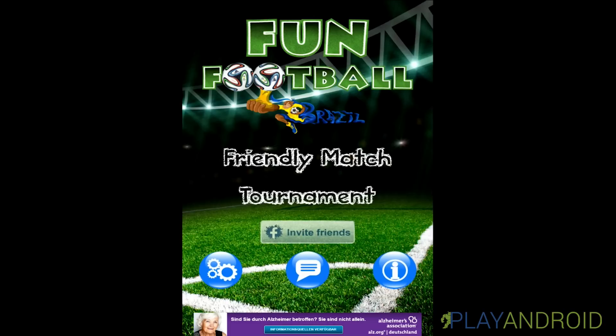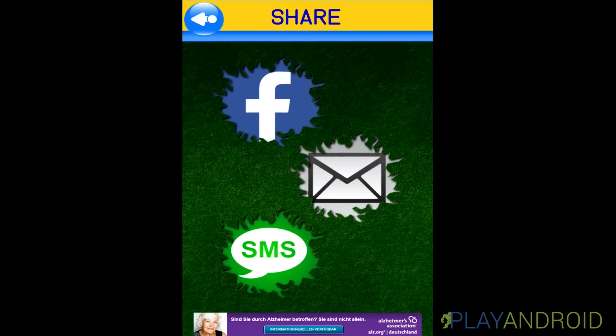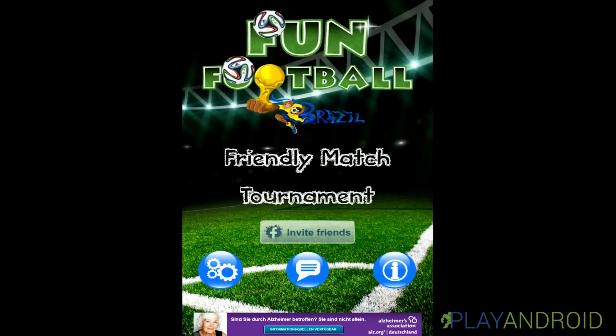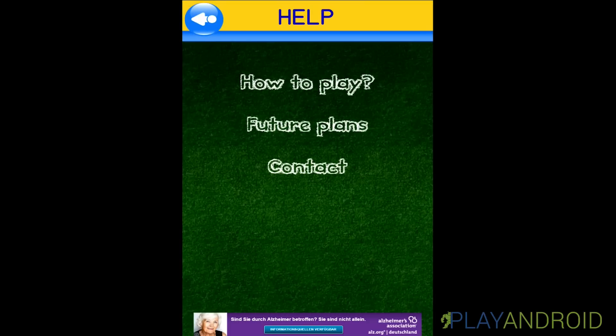Then you have three buttons at the bottom. On the left is the options button, and in the middle is a sharing button for Facebook, email or SMS. And then there's the info button which provides you with a help menu where you can look at how to play the game, what the developers have in store, and contact them directly.